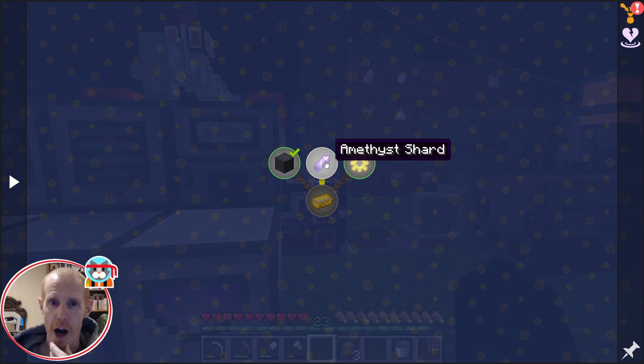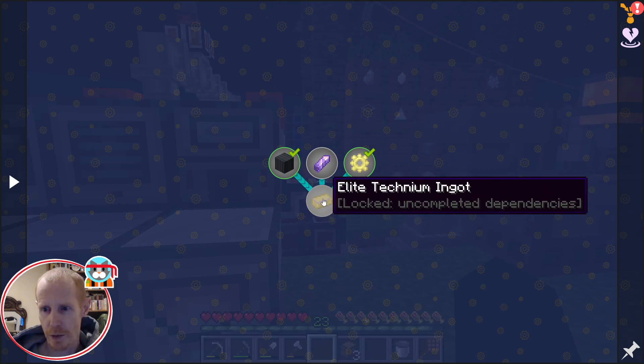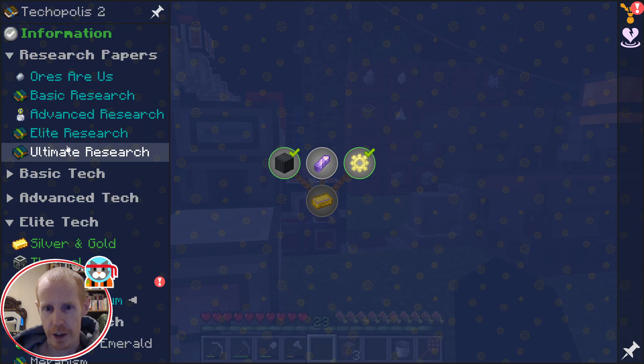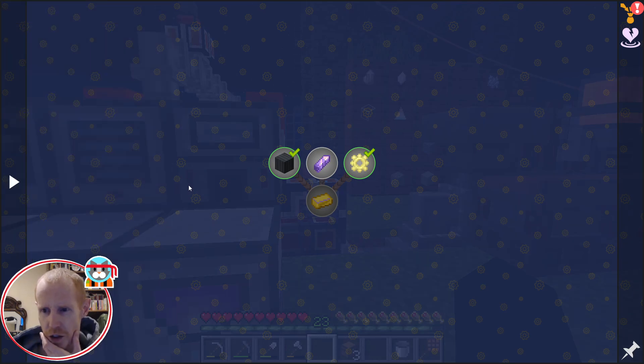It's just the grind now — getting the amethyst shards. But once I have the elite, that's probably my first few expenditures: to get some tech bucks together, go back, and buy those gem ores, because that's just going to make the automation that much easier to do.